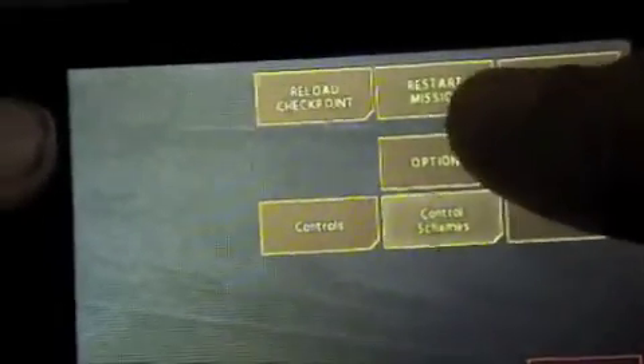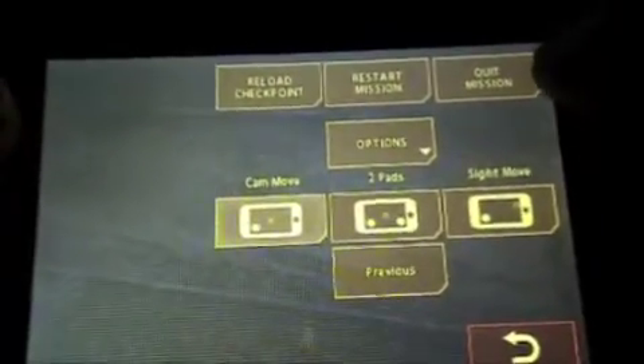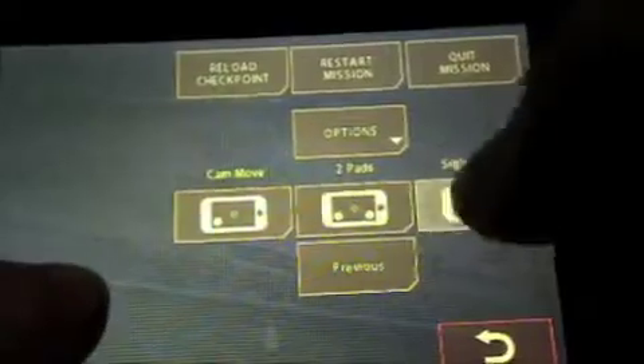The graphics in this game are okay. To change weapons, you press this — you can change all of this stuff: restart, reload the last checkpoint, quit. You can close the options and change the controls to where there's two pads. Your finger is the sight thing, which could be okay — you still move with that. Then you have two pads which is to look and to steer, and then you can have rapid fire. And then there is the way I was playing, which is my favorite.